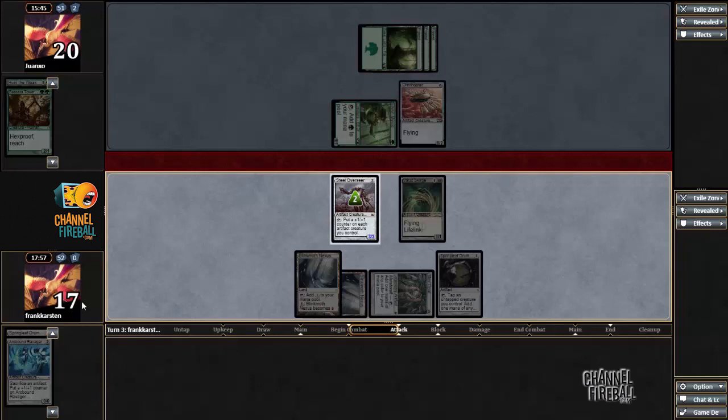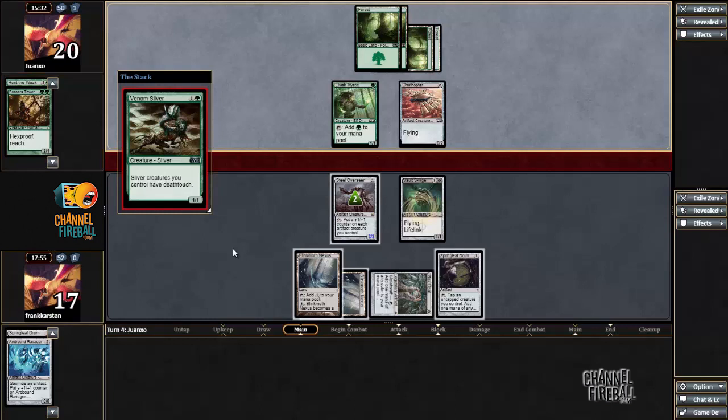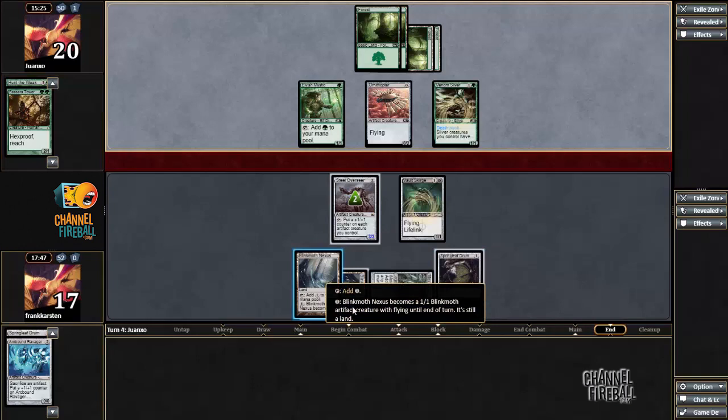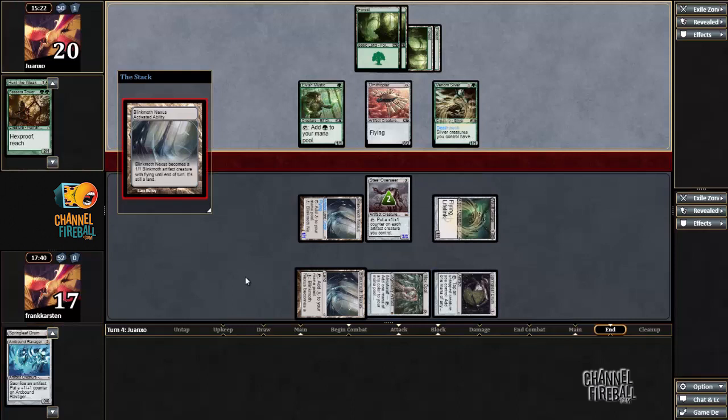I'm only at 17 life, still fine when my opponent doesn't really have much on the board. He has five mana — maybe a Dirtwood Boar or something? No — Venom Sliver. Of course, of course — you have Venom Sliver in your Ornithopter Hunter's Prowess deck. Again, if you had given me a list of Modern cards, this is not what I would have expected him to play.